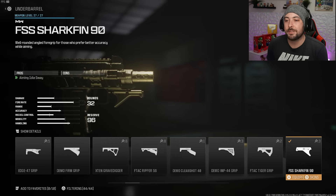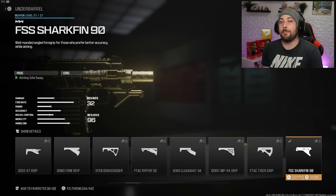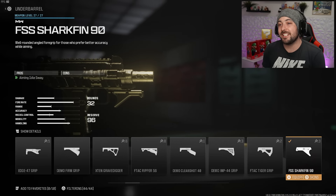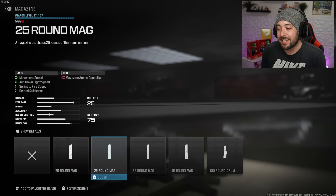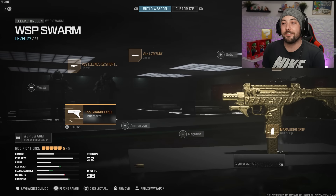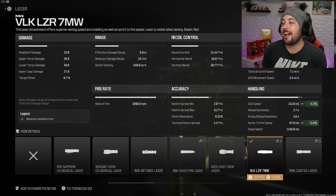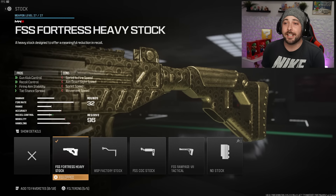The underbarrel is the Shark Fin 90 for aiming idle sway — it only helps when aiming down sights, not while firing, but without it the gun bounces around when I ADS. If you'd rather swap it out, I'd recommend a larger magazine, like 50 rounds. To get speed back we've got the VLK Laser: 4.1% ADS and 5.4% sprint-to-fire.